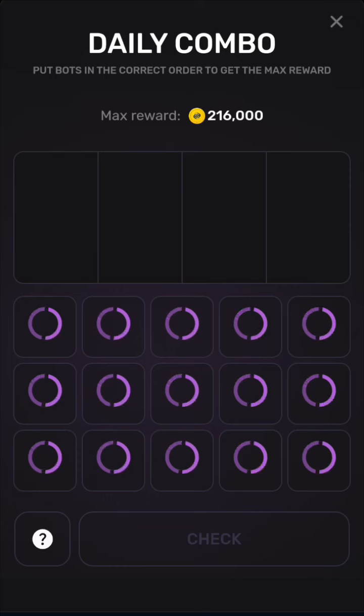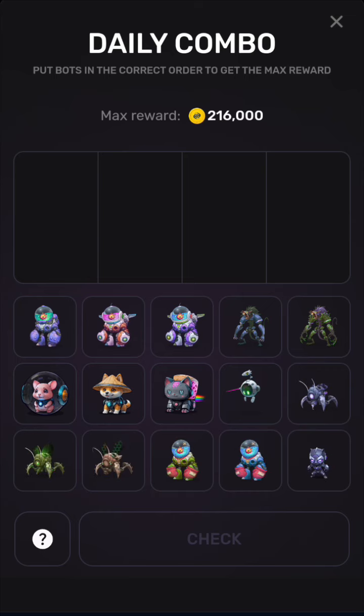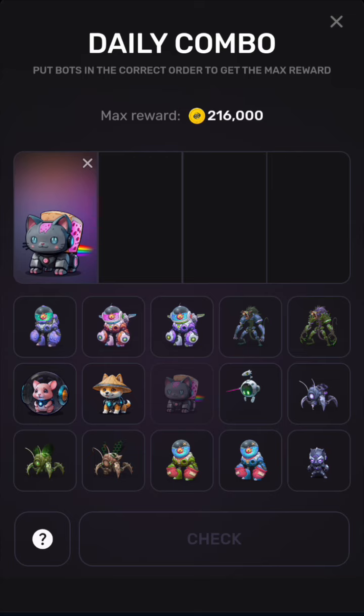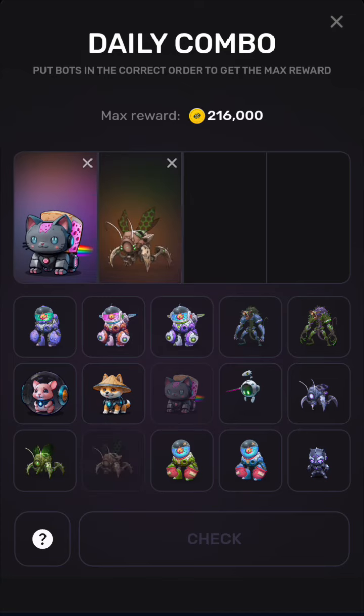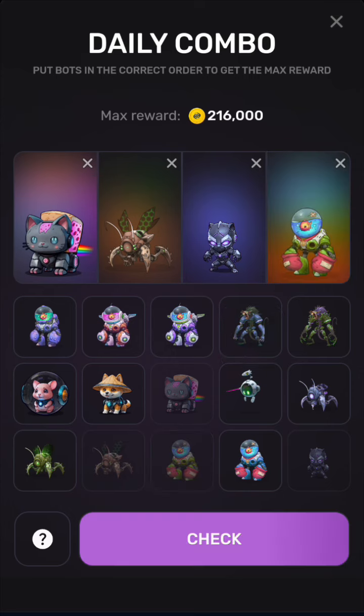Now move to the daily combo and click on it to complete. We are going to arrange these objects into four places. The first combo card is this one here — to Rainbow — so we put it here. The second combo card is this, the third combo card is this, and the fourth combo card is this.